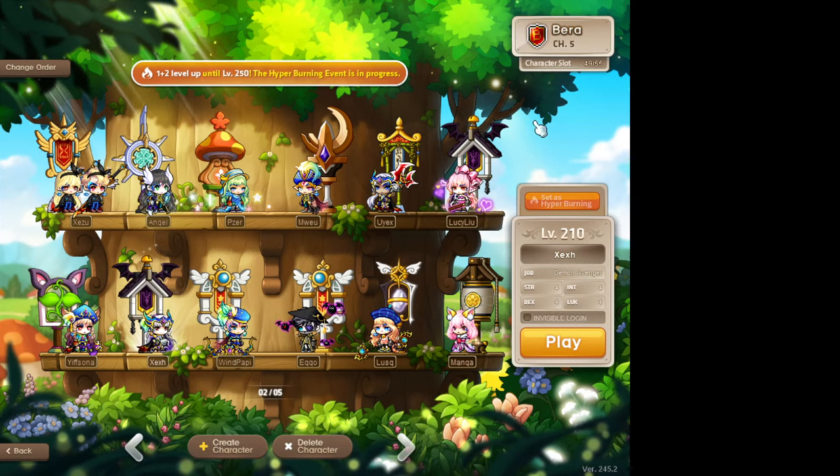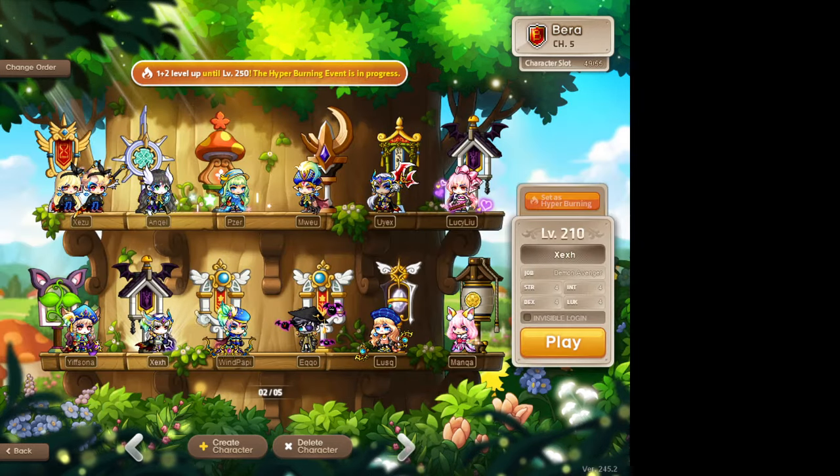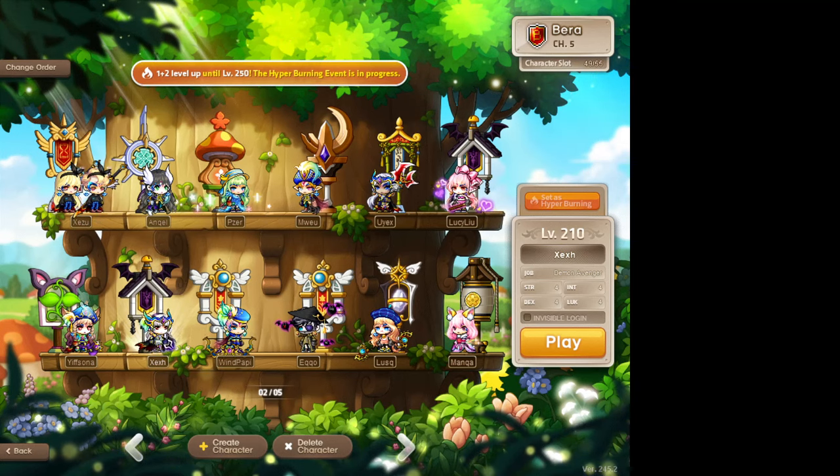So recently, like probably about a month ago, Nexon added the secondary pendant slot to everybody. It's completely free now, everyone gets it. So what that means is that all of your mules have a secondary pendant slot and you're missing out on the extra Starforce for Legion for your coins to generate faster.